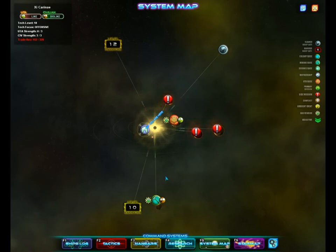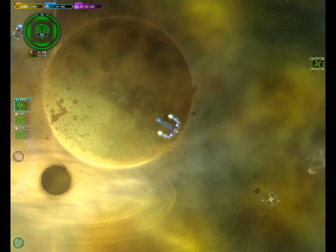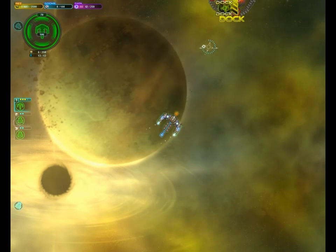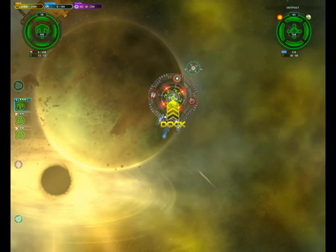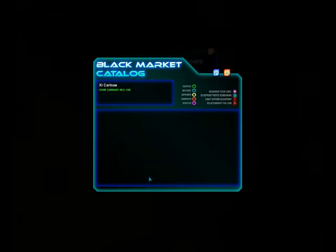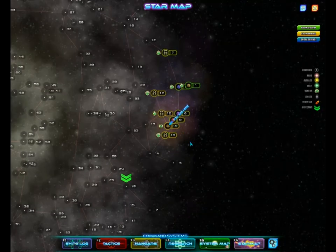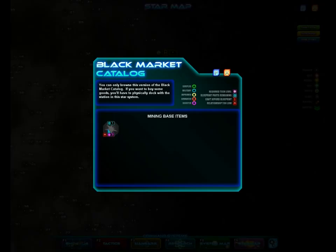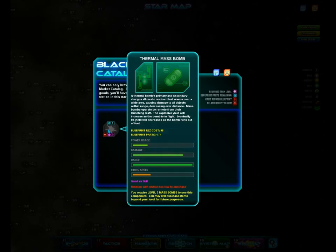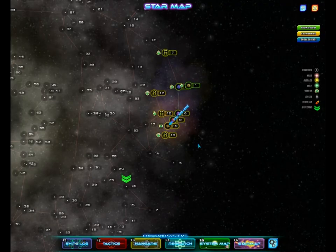Looks like the civilians aren't too happy with us, but the UTA doesn't mind us, so let's go deal with the UTA black market. With luck we can maybe find something we can use. Oh my goodness, look at this pathetic little station — it's only got 150 health! Ooh, a missile — I will definitely take that. Let me check out the catalog, see if the civilians have anything for me. A thermal mass bomb? I don't think I want one of those quite yet, but I'll buy it whenever I make the civilians like me a bit more.